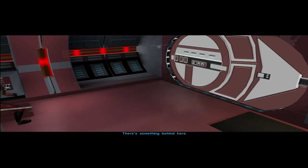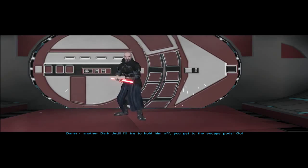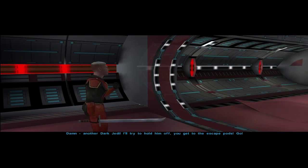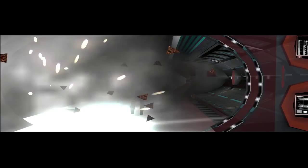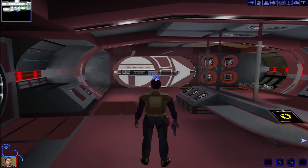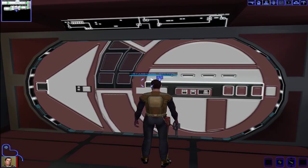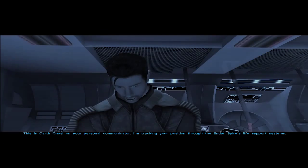Come on Trask, get me to the escape pods. I'll try to hold him off — you get to the escape pods, go. Trask, you said we can't face Jedi — that's a bad plan! No, Trask. So Trask has sacrificed himself to save you so you can run away and get to Bastila and Orkard.